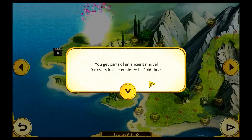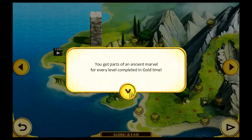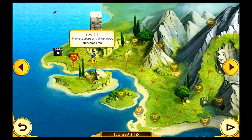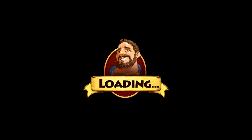You get parts of an ancient marble for every level completed in gold time. Okay, so what's the next one? Level one, two. Okay.